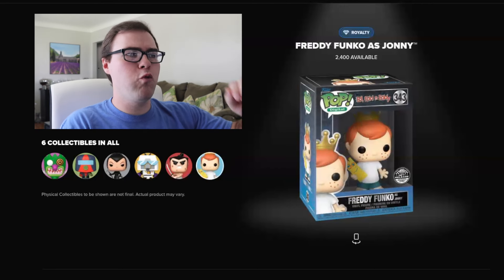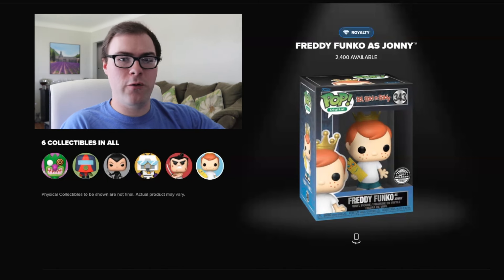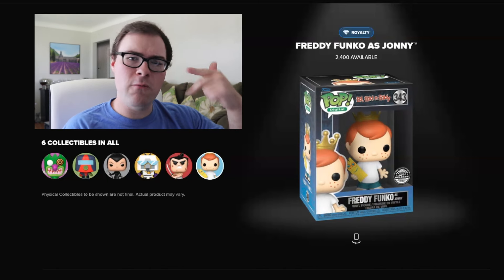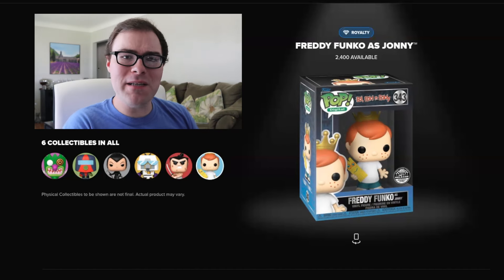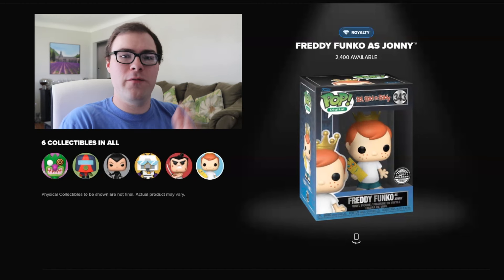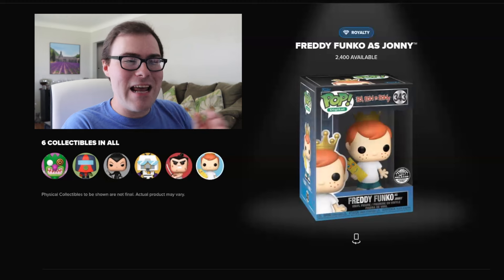Last but not least, the Royalty at 2,400 pieces — when you get the other cards that aren't Ultra, Legendary, or Grail, being common, uncommon, rare, and epics — it is Freddy Funko as Johnny from Ed, Edd n Eddy. A lot of people are excited because this is the first sighting of an Ed, Edd n Eddy Funko Pop, considering that there aren't any pops for that set yet.